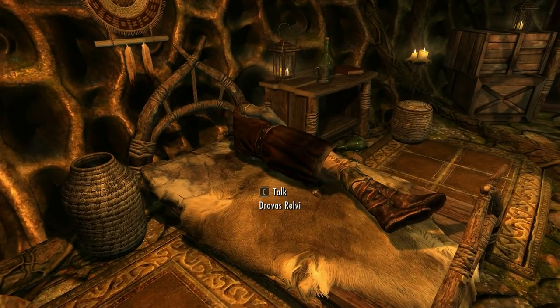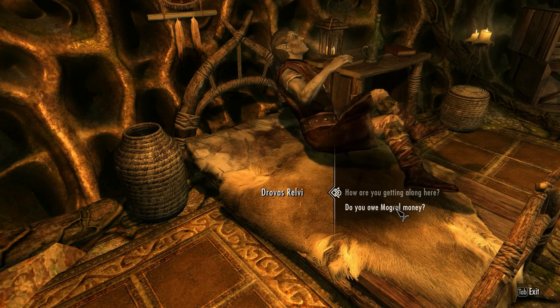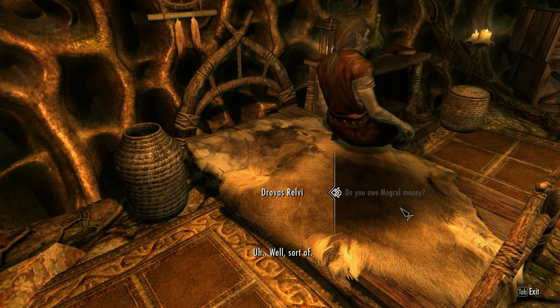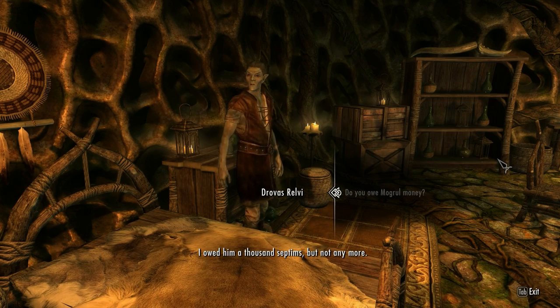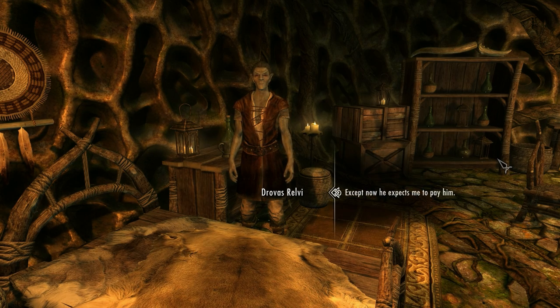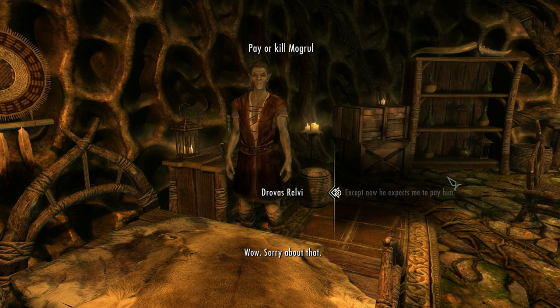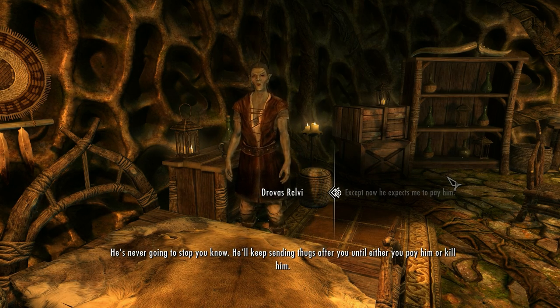He's in here - Drawvas. 'Do you owe an annoying orc some money?' 'I owe him a thousand septims, but not anymore. He doesn't dare try to collect now, but I'm Nelloth's steward.' He'll keep sending thugs after you until either you pay him or kill him.